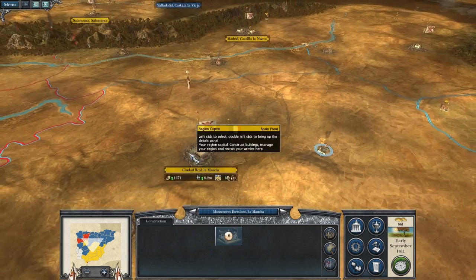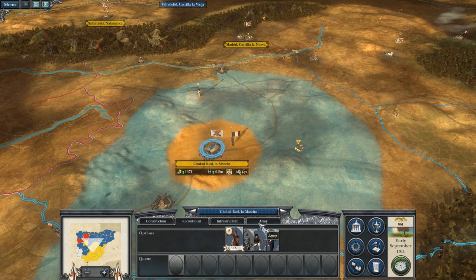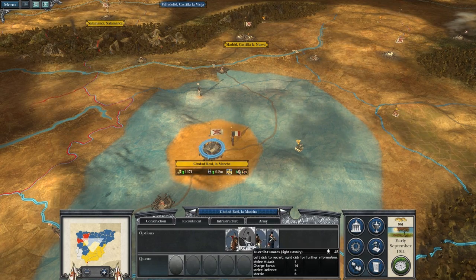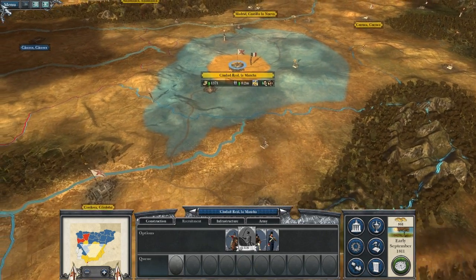Let's go ahead and end the turn, because that's probably where I left off, and if the French are going to make any kind of attacks, then we'll find out. But it looks like they're about to counterattack this little city, and all I've got there is some militia. Doesn't look like there's going to be a whole lot I can do about that, but we'll take care of them all in due time.